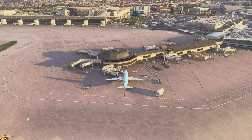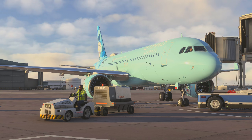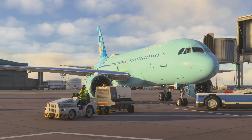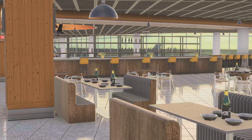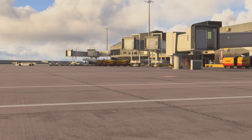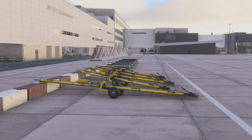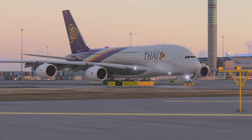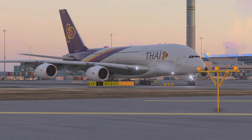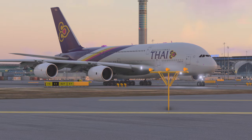I don't know if you noticed that before, but the FlyByWire aircraft, the A320 specifically, has a new feature which has been missing since day one. Can you guess which one it is? It's the secondary flight plan. Finally, FlyByWire has implemented this beautiful missing feature.